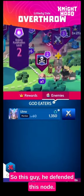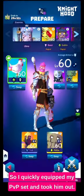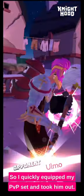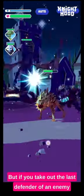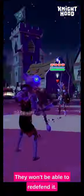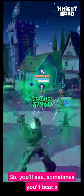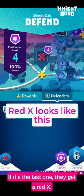So this guy defended this node, and I quickly equipped my PvP set and took him out. If you take out the last defender of an enemy node, they will get a red X on their screen and they won't be able to re-defend it. Sometimes you'll beat a defender and they'll hop straight back in — but if it's the last one, they get a red X.